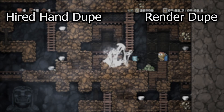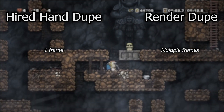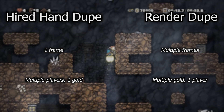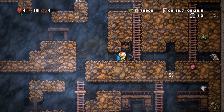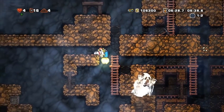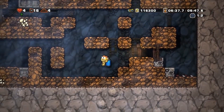But there are actually several differences. First, the hired hand dupe occurs within a single frame, while the render dupe occurs because the money item isn't deleted across multiple frames. Second, the hired hand dupe occurs when multiple players touch a single money item, while the render dupe occurs when a single player touches multiple money items. This distinction implies that the render dupe and the hired hand dupe can be used simultaneously for an even greater duplication. And because the discovery of the render dupe allowed the hired hand dupe to become unbanned, it seemed only reasonable that strategies using both in conjunction would be developed.